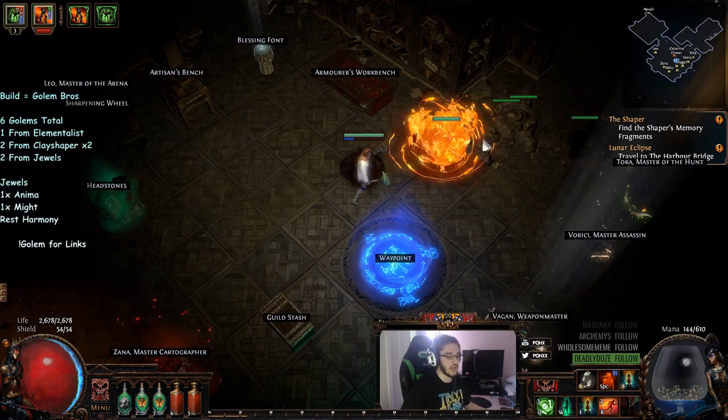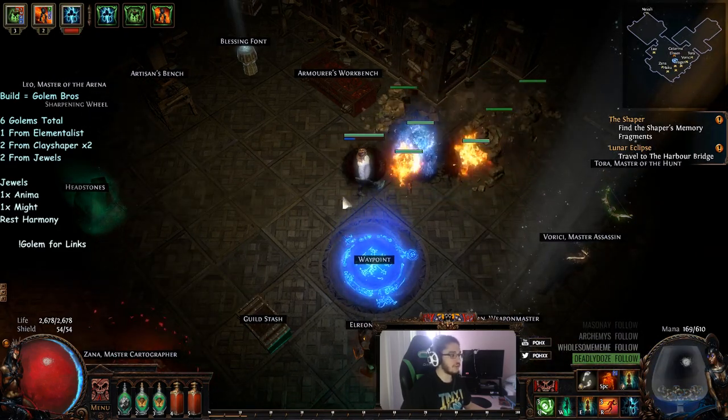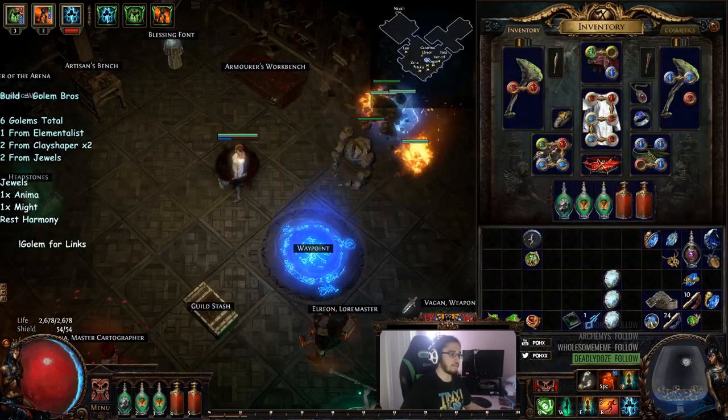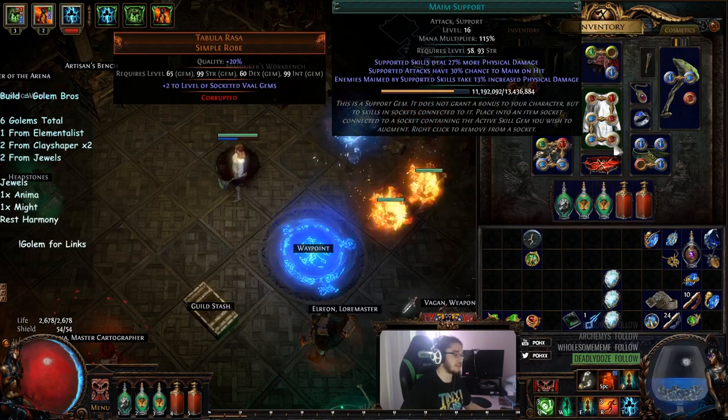I just decided I'm just going to go scion. So currently I run what's called the three-two-one. We've got multi-strike, summon stone golem, melee phys, minion damage, minion speed, maim. Ideally maim would go on my spectres, which are knitted horrors, and minion speed would be dropped and we would use two additional multipliers.